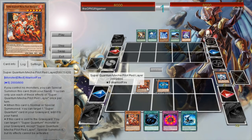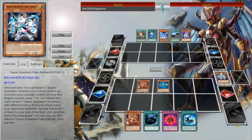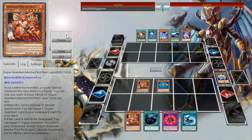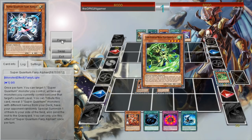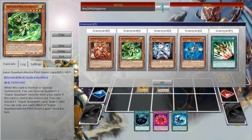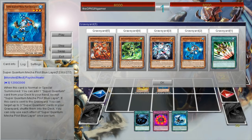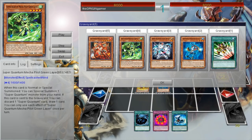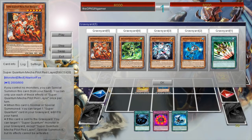What happened here in this scenario is Red Lair was summoned off of Alphon's effect. The other two — Blue Lair and Green Lair — were sent to the graveyard, and of course that will trigger their effects. What's going to happen is you're going to recycle the Fairy, Blue, and Red. The only thing left in the graveyard is going to be Green Lair. But Green Lair is going to go off and discard the Red Lair.